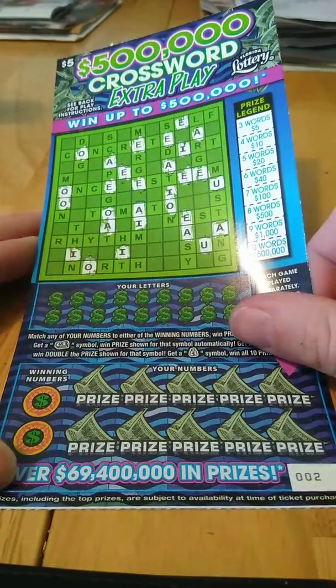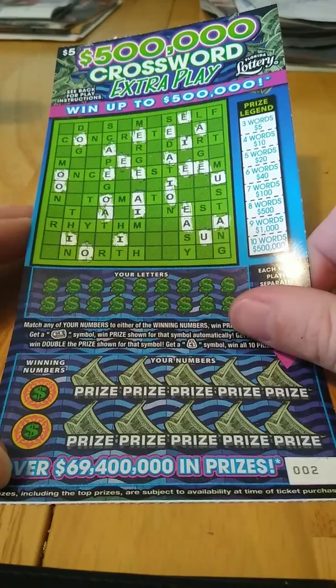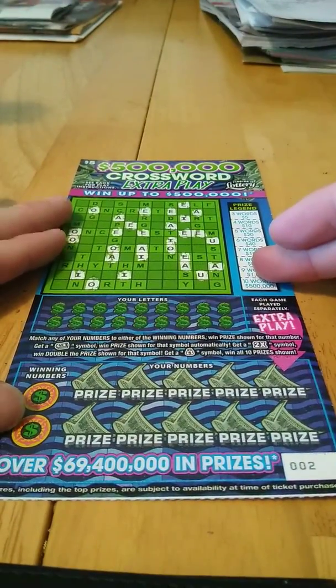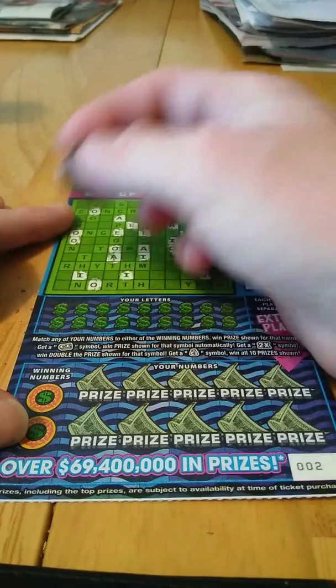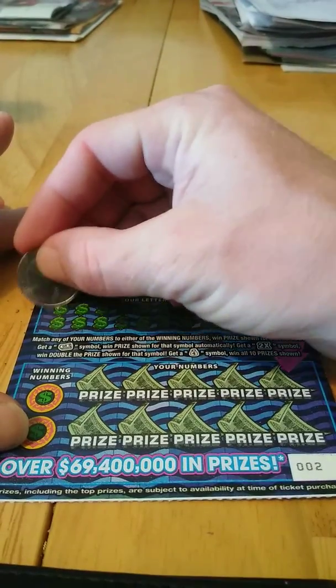What's going on guys? We've got a $5 crossword extra play, ticket number 2. All the vowels have been scratched, and the odds on this game is 1 in 4.06. Let's see how we do on this ticket. I haven't won anything big on this ticket except for break-evens and $10. My biggest win on this ticket was $30, though I've done that one off-camera.